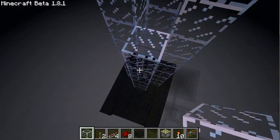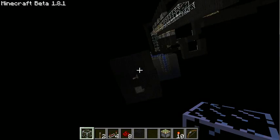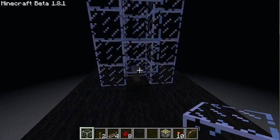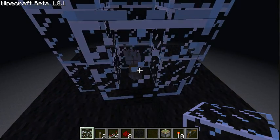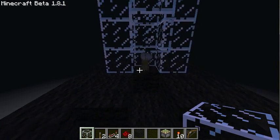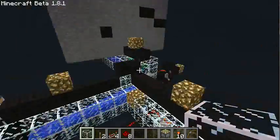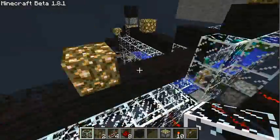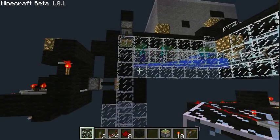I think you might already know what I want to do. Down here we have a clock on a piston, so these arrows will constantly be updated and built around and can hit everything that's in there. Since these arrows were cast by me originally, they count as my personal attack, and every mob they kill will drop experience points.